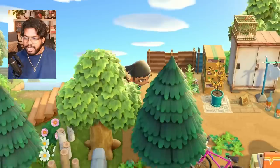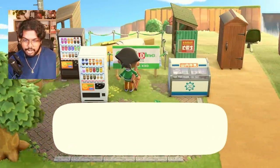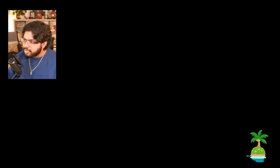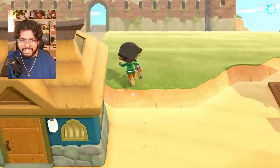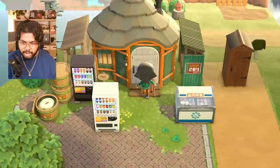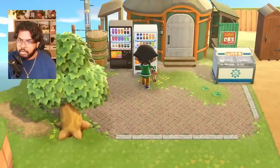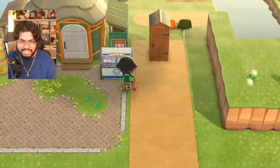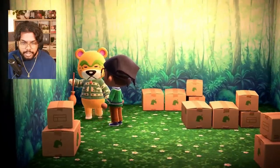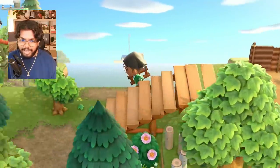This works out so perfectly — Teddy's house is right here, and you come this way and cut through this little shortcut I made, and bam, Nate's house is right over here and he's about to move in. His house is green — oh, this does work. It matches the bus stop, that's the best part. What's the inside like? Oh my God — this is literally the theme of my island. Nate, you are going to be so perfect on this island. I wonder how Teddy feels — his brother has moved on to the island. I love when things just work out on this island.